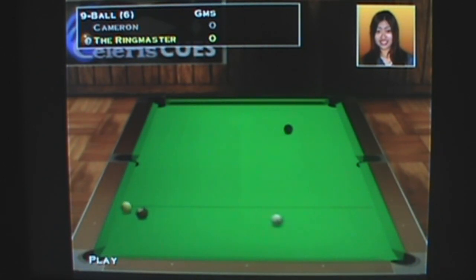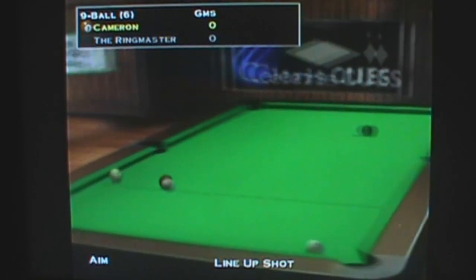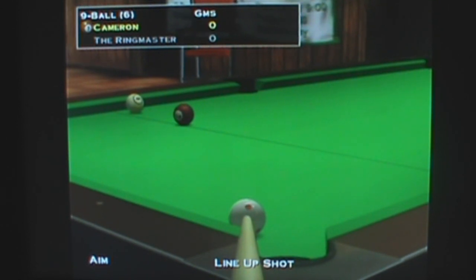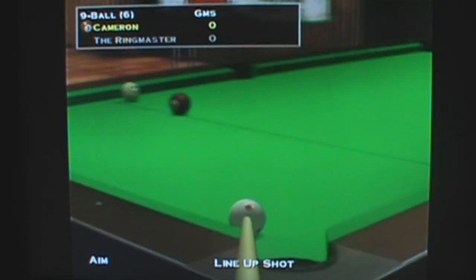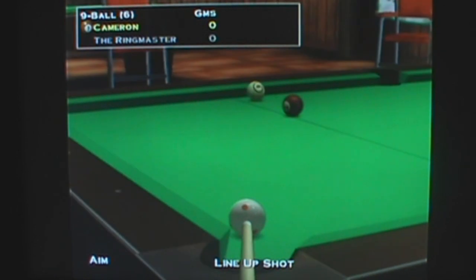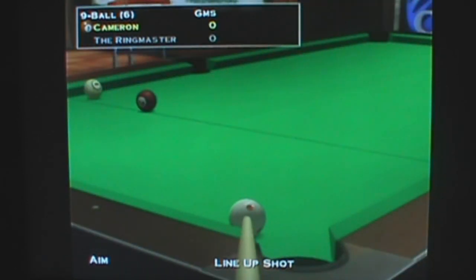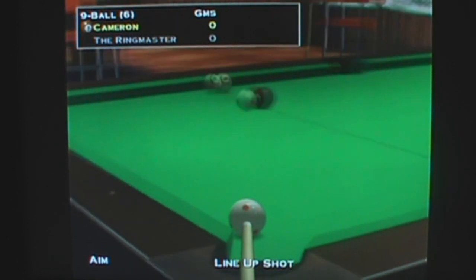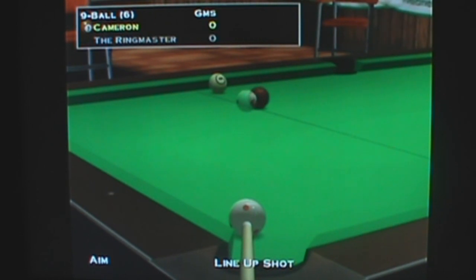We're playing nine-ball here. The goal is to get the balls in the pockets based on their numbers and work your way up to the nine ball. Even if you get seven balls in and then miss the eighth, the other player gets their turn and could pocket the next two balls to win. It doesn't matter how many balls you've sunk — the goal is to be in position to get that final ball in.